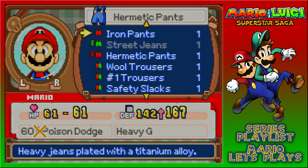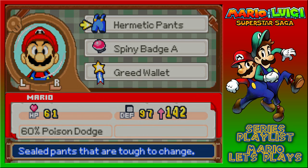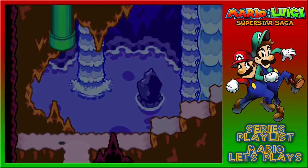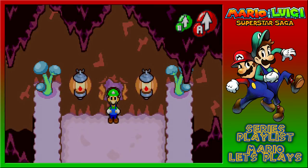So it looks like iron pants for Mario - the defense goes up tons and we get heavy gee, whatever that is. Does that mean that I can't jump very well? I imagine it probably does. Super defense for a diva - I'd say that sounds about right to me.